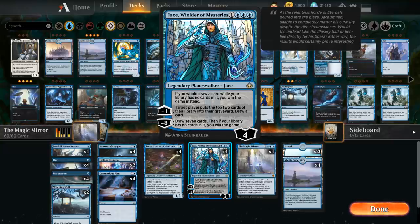So the goal of the deck is basically to try and get the Magic Mirror in play, get Jace in play, and draw all the cards in our deck or mill them and win the game that way.